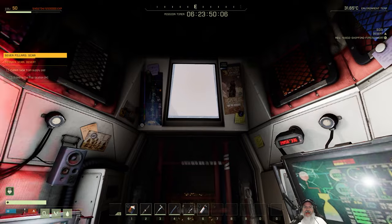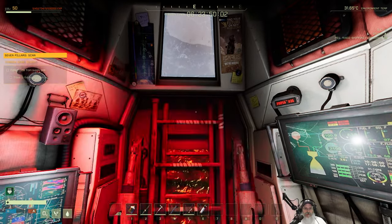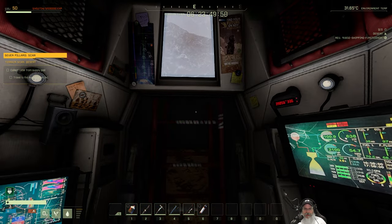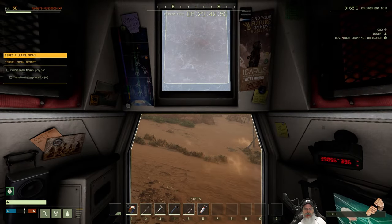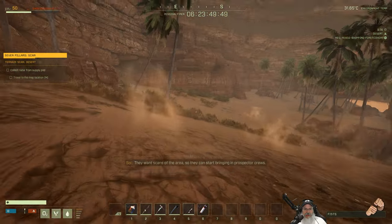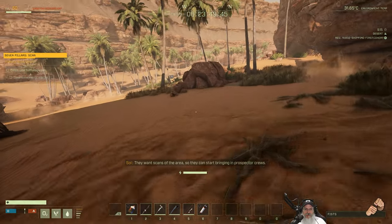Welcome back everybody to Icarus. I am an old guy gaming and we are going to do a seven pillar scan in this episode. We have to scan the desert in three spots, get attacked, the usual drill. I'm going to try and somewhat speed run this, basically using a bow and not doing a whole lot of extra stuff to get this done.